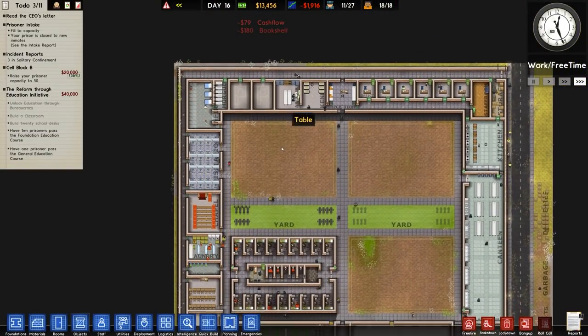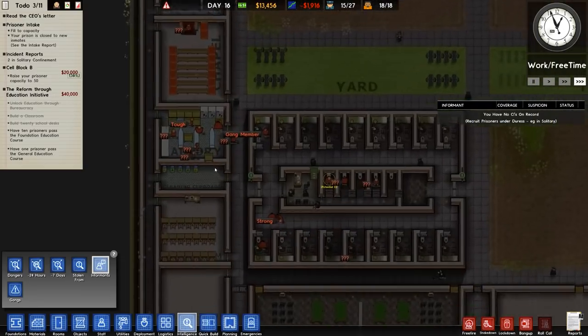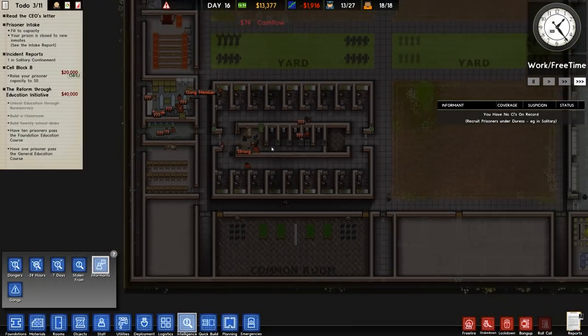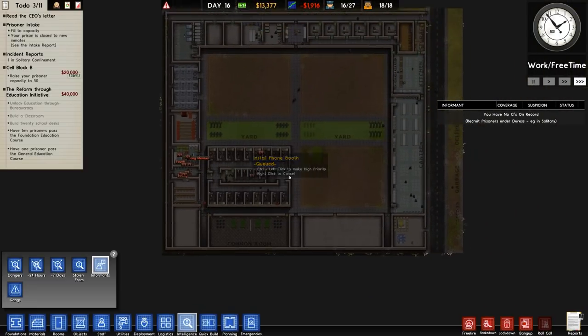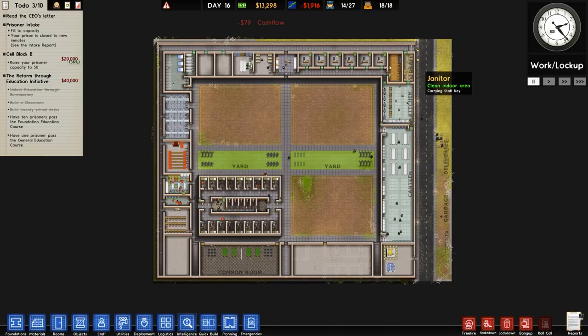We're still at negative daily cash flow, which is an issue. We've got prisoners actually working. Oh — potential CI! I just saw the potential CI, and then as I went to try and recruit them, they finished their little solitary sentence, which was basically just two hours because of the shakedown when they were brought in.